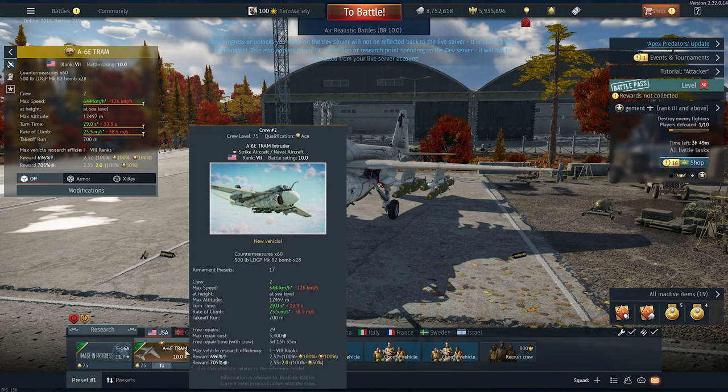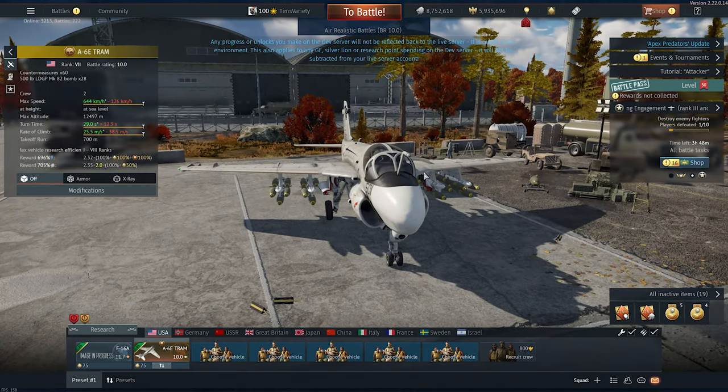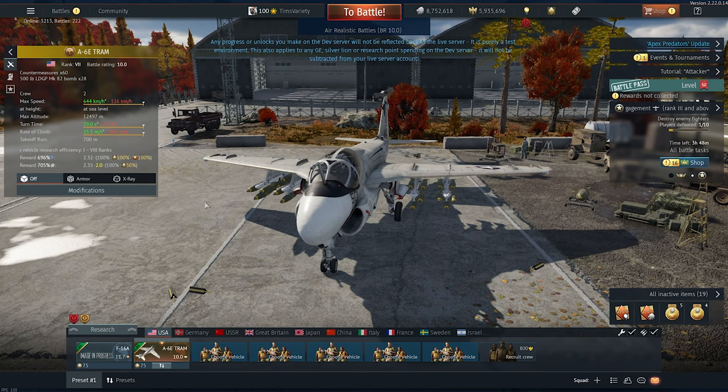It's at battle rating 10.0. You can check out the stats there, and it is in rank 7. Taking a look at its modifications — it's premium, so it gets all this by default. You're going to notice that it's got 60 stores for the countermeasures. It does not have a built-in gun. That ammo selector is for a gun pod. This has no built-in gun.